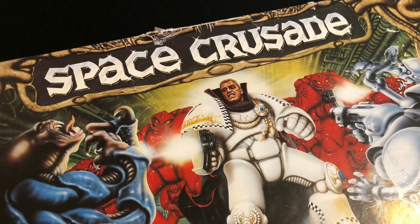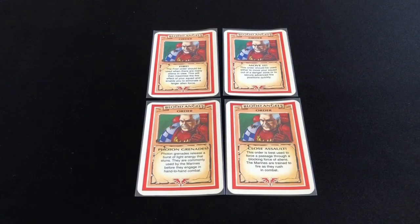My marines are all magnetized for easily swapping out the weapons — I have a video on my channel showing how I achieved that. But the choice of weapons is only the start of customization. At the start of every mission, the space marine players get to pick a number of orders and equipment cards to help specialize their forces, and it's through these cards that the designer managed to bring out the character of the different space marine chapters.